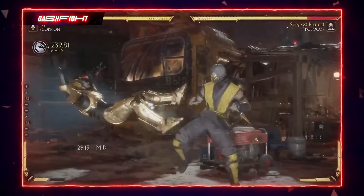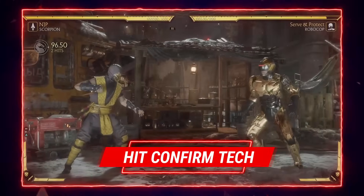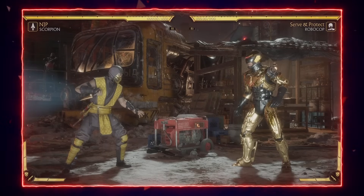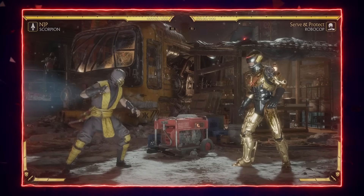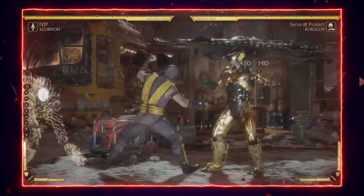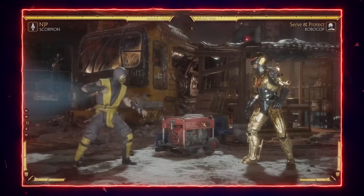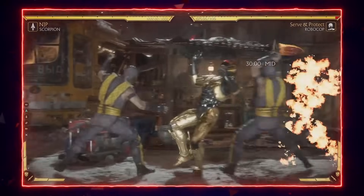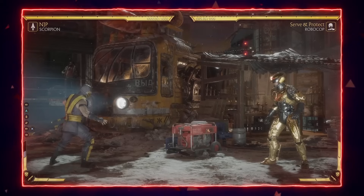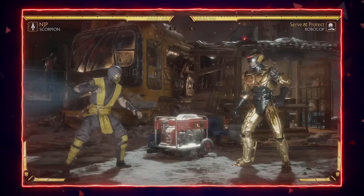Back two is only good if you can do single-button hit confirms. I think I'm currently the only person who can do this consistently, but trust me you can do it with practice. Set the CPU to random attack for block — if it's blocked you teleport away, if it's hit you confirm. It's good because look at how far it goes. If you want to play Scorpion optimally, you need to know how to do this.